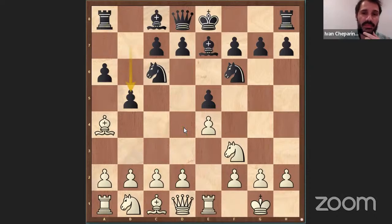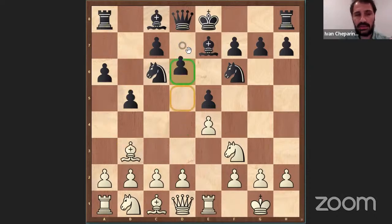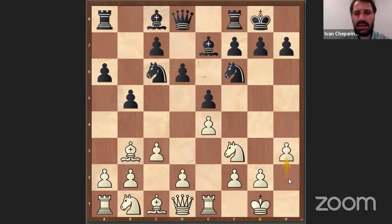After B5, Bishop B3, Black plays D6 — this is the main theory. Then C3, Castle, H3, and here Black has plenty of different options. There are many variations: Breyer is Knight B8, Bishop B7 is the Zaitsev variation, H6 is Marshall, you have also Chigorin, Knight A5, and many others.